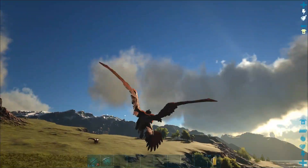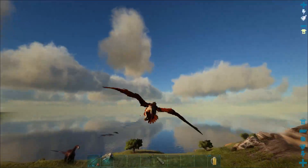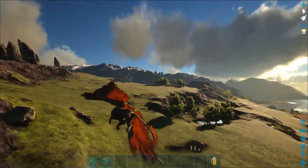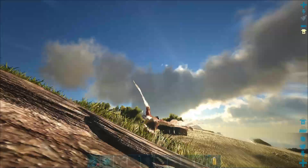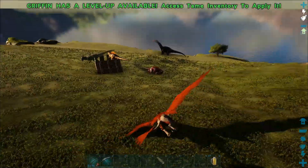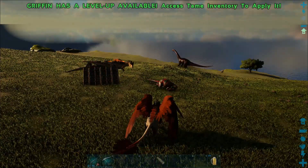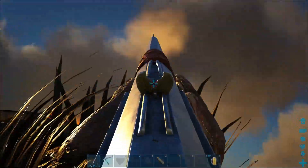I'm using the griffin for this — you don't need a griffin, it just makes it easier. As you can see, I can easily just dive down and kill the single allo that's outside the trap. If the one you want to tame is outside the trap, then all you've got to do is kill the ones that are in the trap.